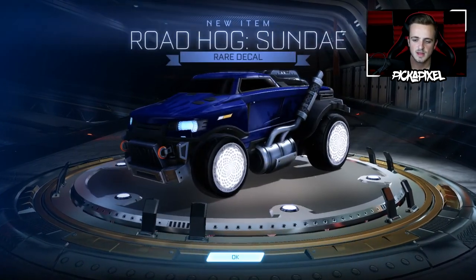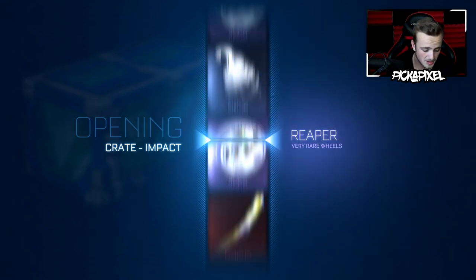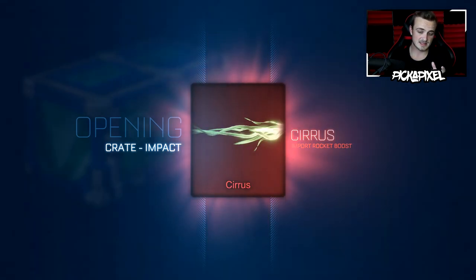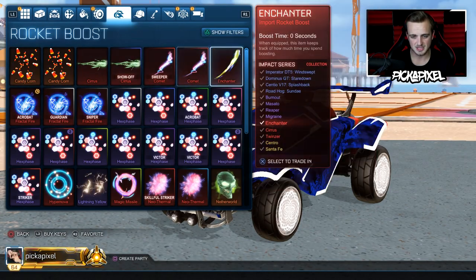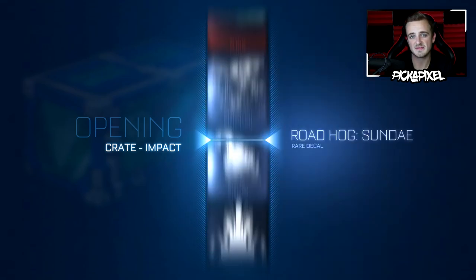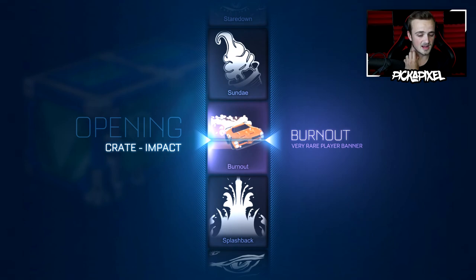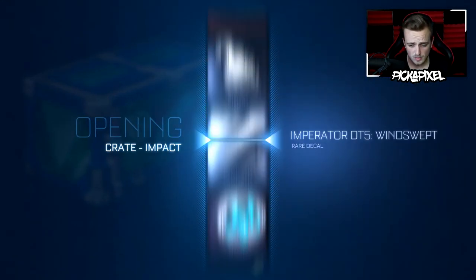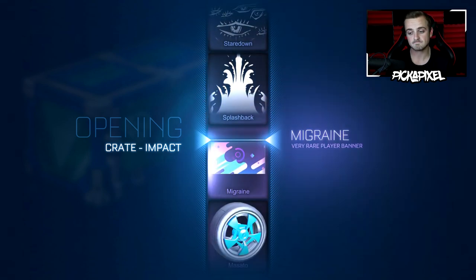We've got 20 more crates to go. Another black market would be great, another painted exotic would be great. There's a little bit of lag — look at all that red — it's going to be a painted Cirrus boost. That looks nice — painted certified, cobalt, it really matches the car. We've got 21 Impact Crates remaining. I've played enough to get all the event shells and unlocked every event item, so right before the event ends I'll spend my remaining shells on Beach Blast Crates.